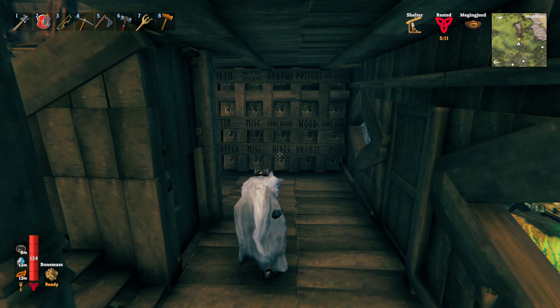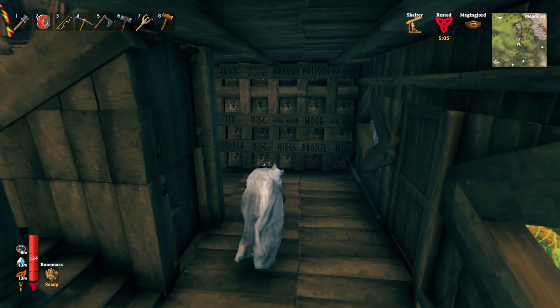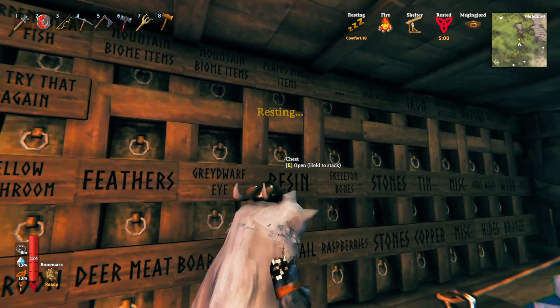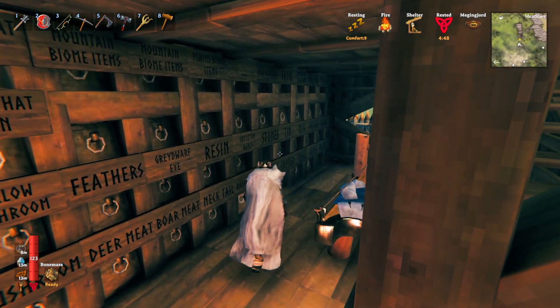We have done all the harvesting and planting of the flax. I still have 151 on me, and I had 175 back at base. So we have 326 flax total. I wasn't expecting to have that much, but that is perfectly fine.